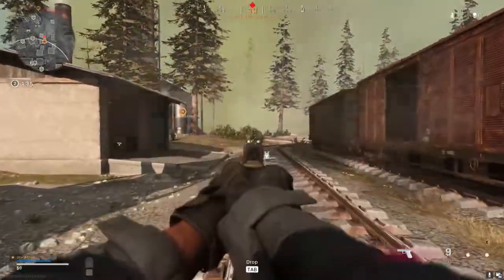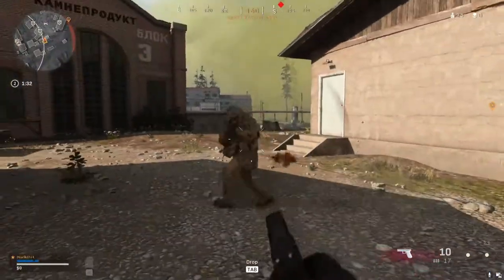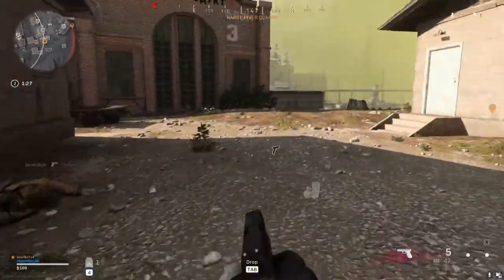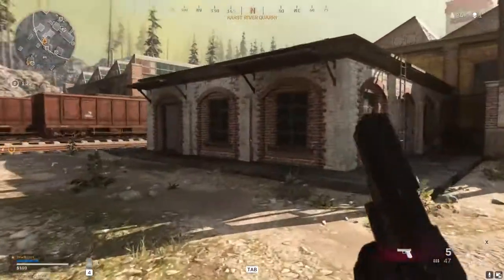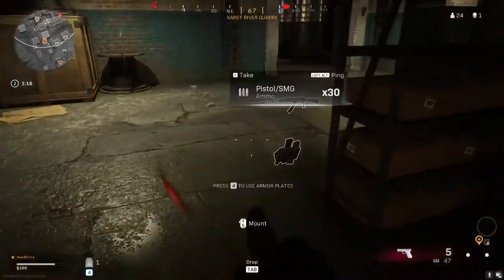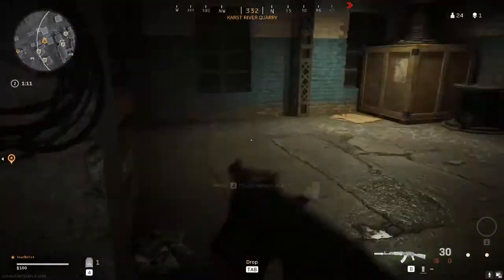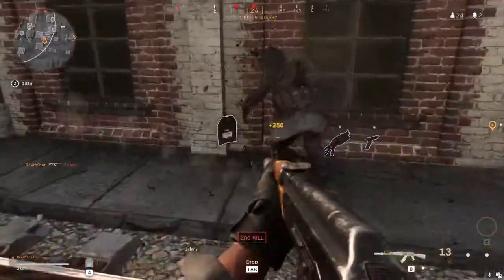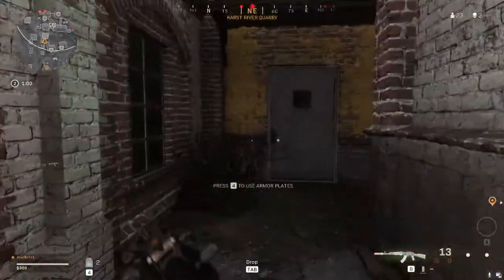I'm going to run you through eliminating targets from the aircraft. Clear the side of the building. Keep searching the building until you find a better weapon. Good work — red dots on the mini-map show the location of enemies. The upper right part of your HUD shows how many enemies remain. Now hunt them down.